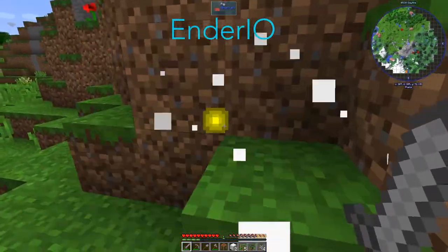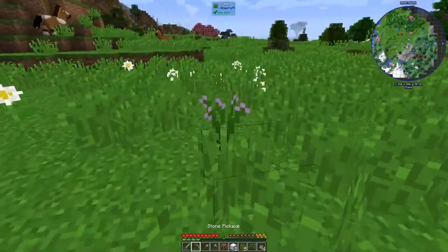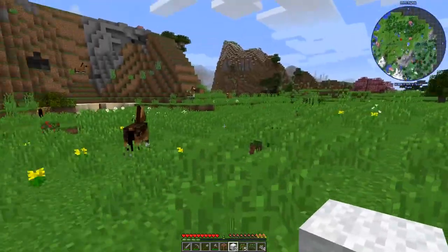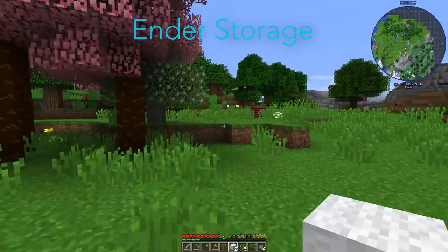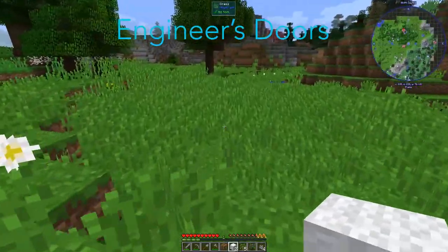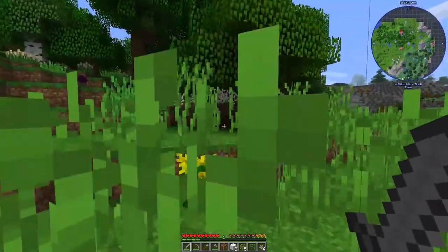Ender IO is newly added to this modpack, updated for Minecraft 1.12. This much-beloved mod adds many different machine blocks, energy production, and its most famous feature: a transportation system that combines liquids, items, energy, and even redstone into a single conduit. Ender's Storage adds linked chests, tanks, and bags that share the same inventories based on a color system. Engineer's Doors uses Immersive Engineering materials and adds cosmetic doors. Engineer's Workshop Reborn adds storage, crafting, and smelting into a single block.